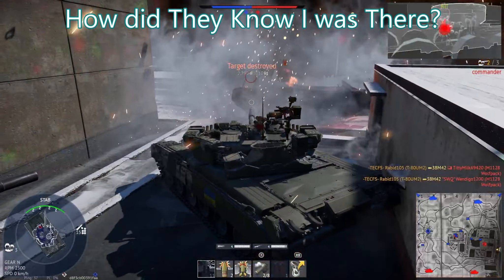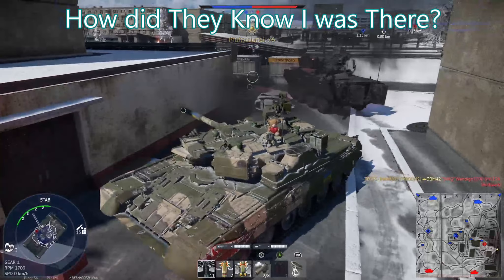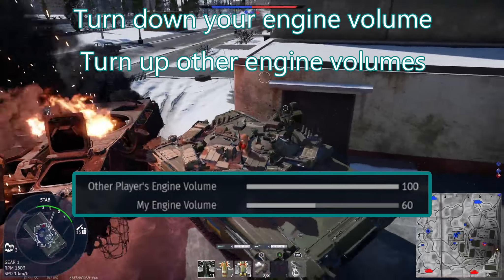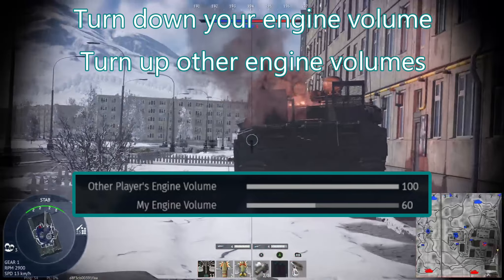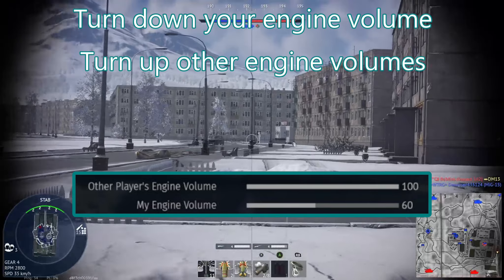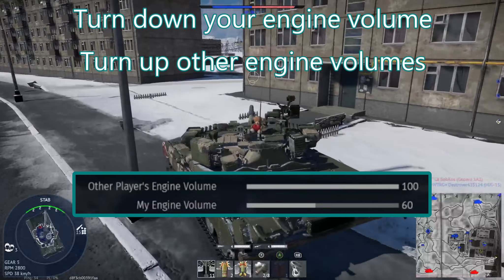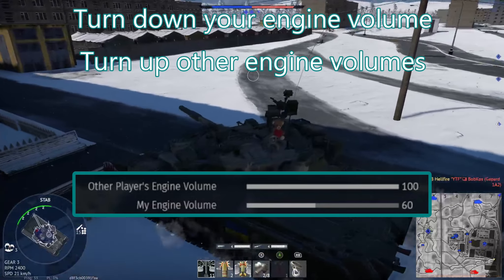On the awareness front: a very common question is 'how did they know I was there?' Go into your audio settings — there's a setting for your vehicle's engine volume and one for other vehicles. Crank your own engine volume way down; you never need to hear it. Crank all other engines way up, because hearing enemy engines is super important, especially with directional audio. Most TVs and headsets have directional audio, so you can tell what direction somebody is just from engine noise alone.